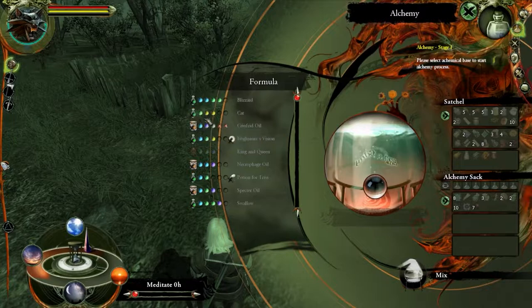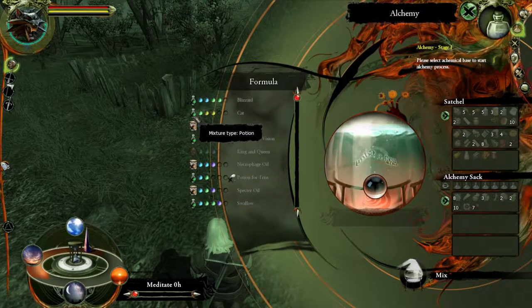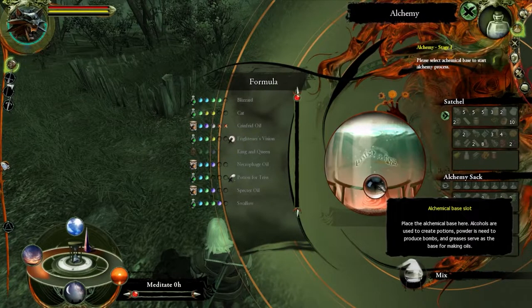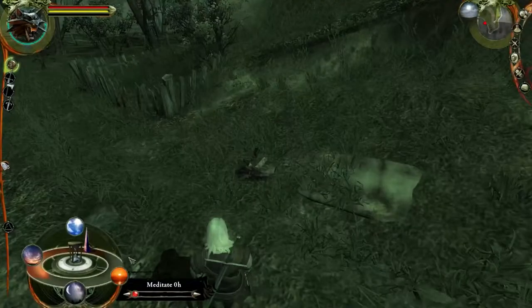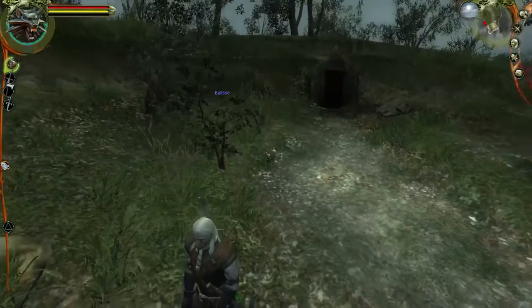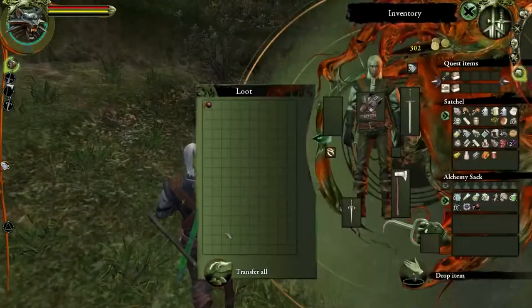We do not have a base for the potion - should have thought of that. We need alcohol and we used it to make our unknown potion. We might still have some in storage. You know what, let's just get in there.